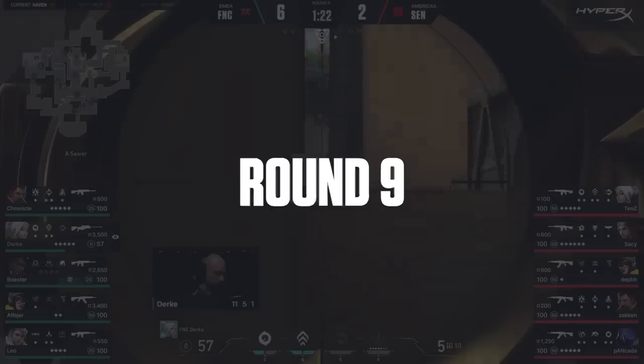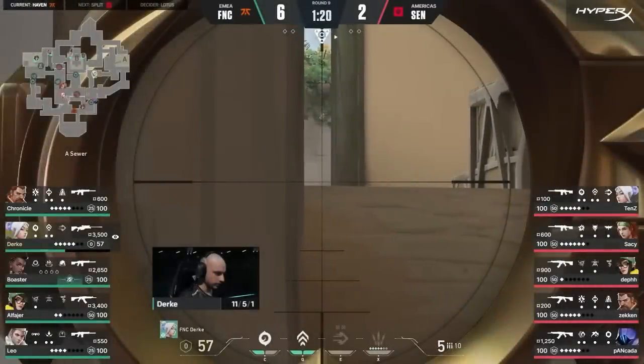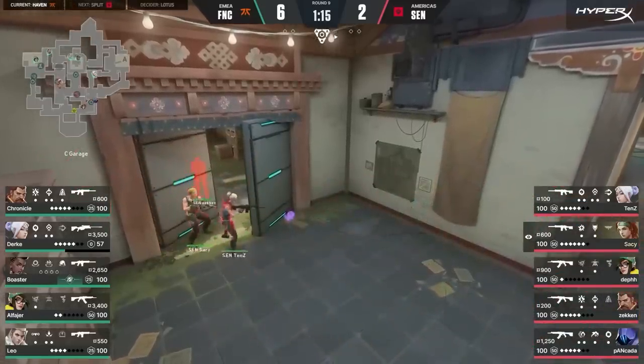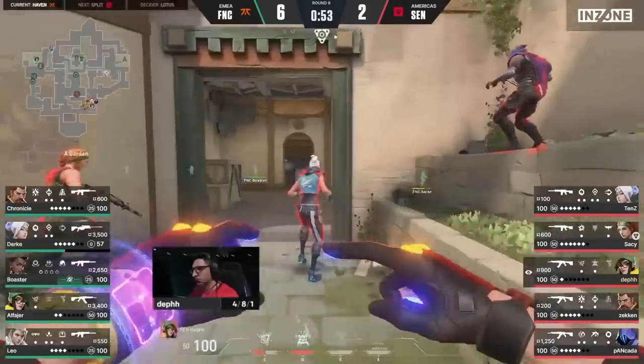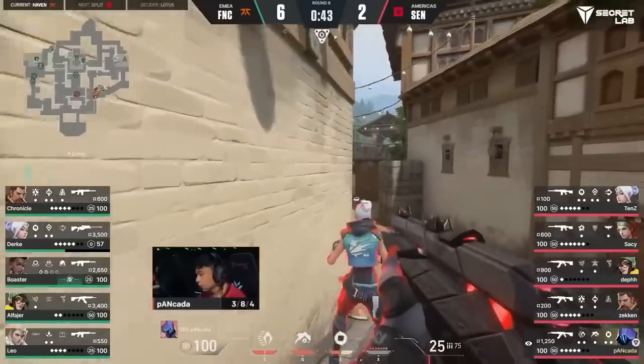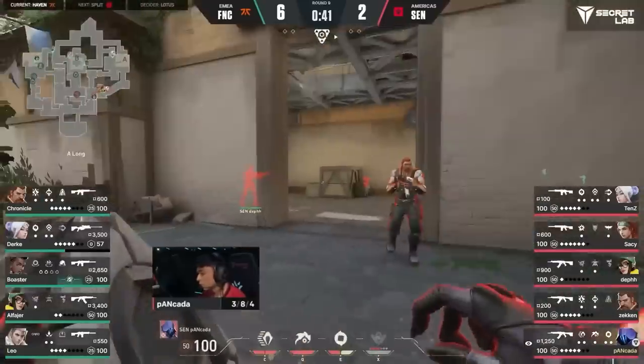Now that we've seen the standard play of Omen for an A-Execute, let's look at how we can add layers to this to help deceive the enemy, work the map, and create some pressure elsewhere to give us favorable rotations when we go for the execute. In round 9, we start by smoking the garage window. This allows us to go in and challenge the Killjoy utility, which has been there for most of the game. We then took time to replenish the smokes and reset to go for an A-Execute again. The ability to regenerate smokes allows you to add all these layers into your play to help deceive the enemy and pull them into areas you're not actually going to end up executing.